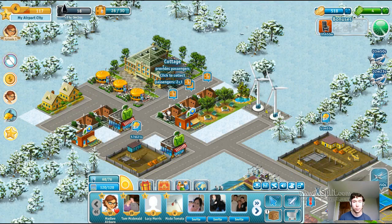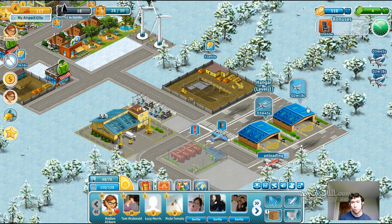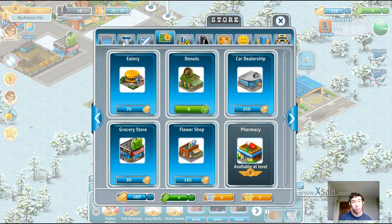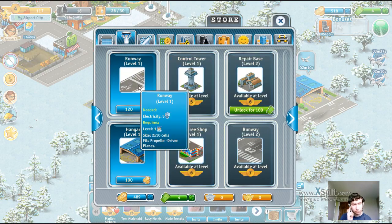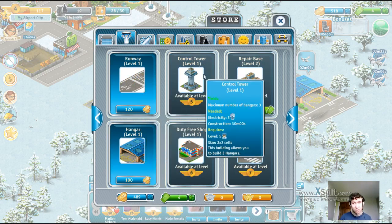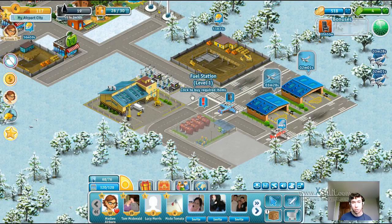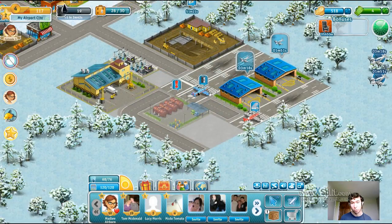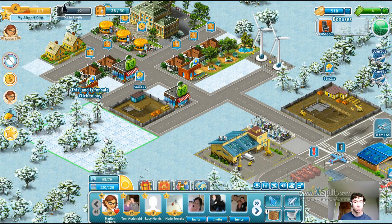We've got some extra passengers, but we can only collect from two of those. At some point it may be worth building more - at the moment we can only build a maximum of two hangars. To build more you need a control tower, so that increases my maximum number of hangars to three. I do need some room but I might put that in there. You can buy expansions to increase your space, and you can also do the same on the other side if you need to.